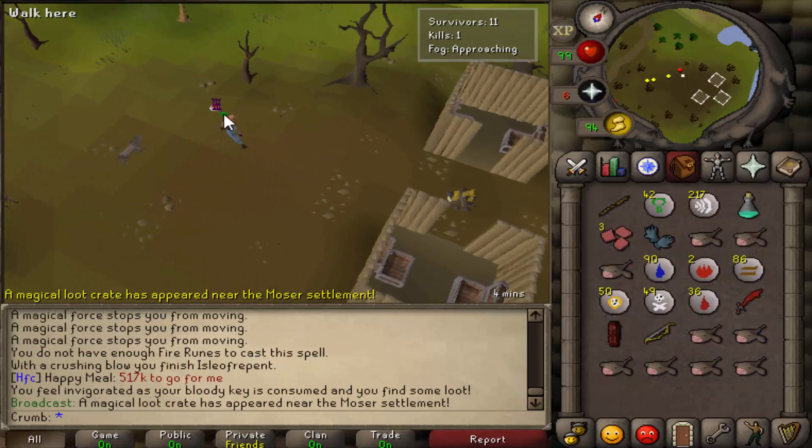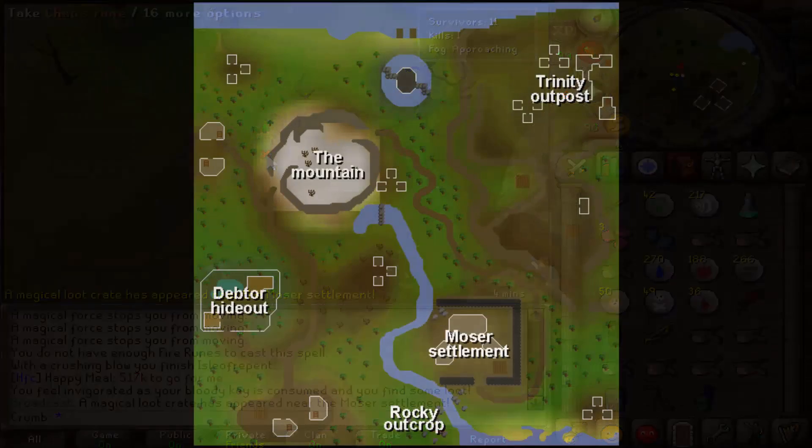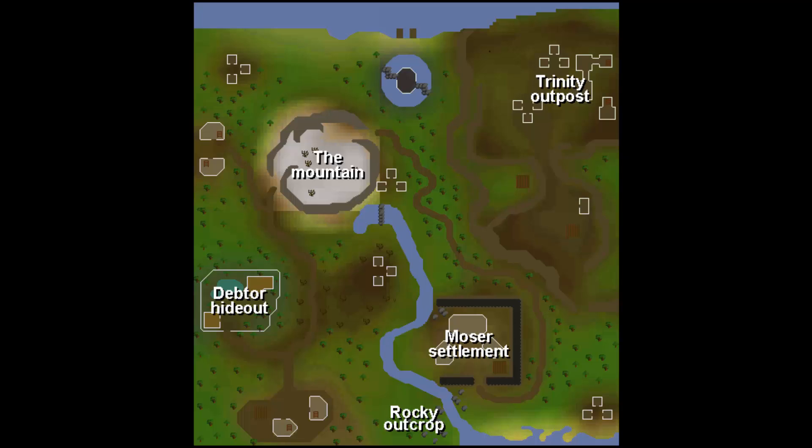Throughout the game, there will be magical loot crate spawns. A broadcast will appear notifying all remaining players of its location on the map. As of this video, these crates don't differ much from normal loot crates, however in the future they may be buffed, and as is, they can offer a nice refill if you're low on supplies.